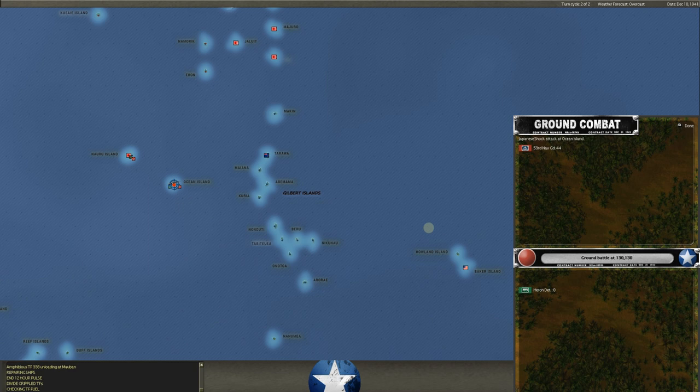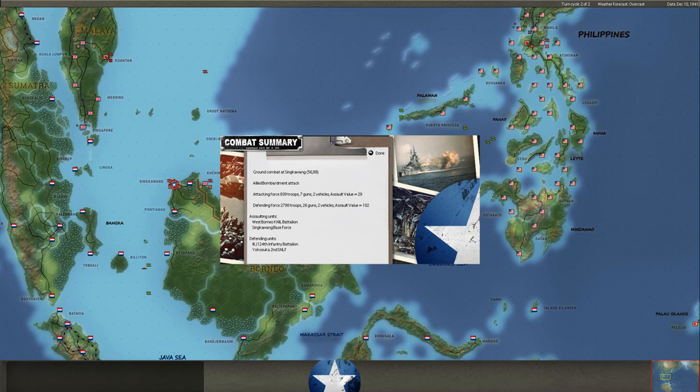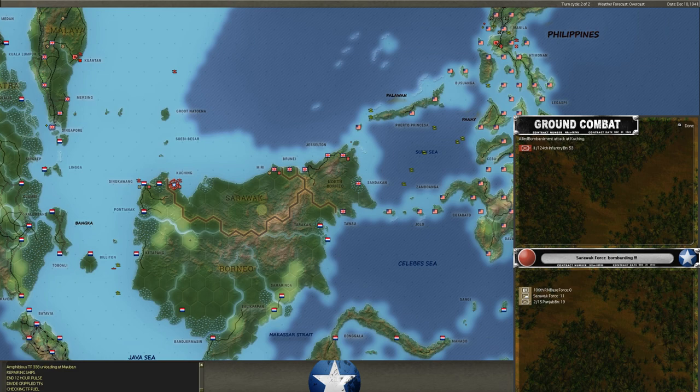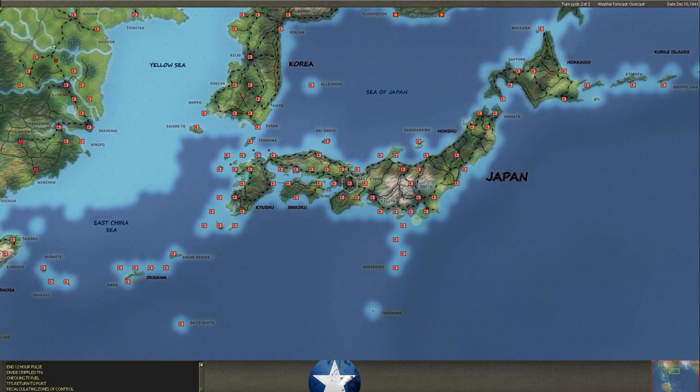Here comes the land move attack phase, which happens after all the air and naval — land happens last. He's going to take Ocean Island. The Japanese start to move base by base and that's what he's got to do to gain points. He's coming into Sinkawang. Ground combat — Allied bombardment attack, sure. We are very much outgunned here but bombarding him doesn't hurt. He's also going to try to land into Kuching with a pretty small force. We bombarded as he came ashore.